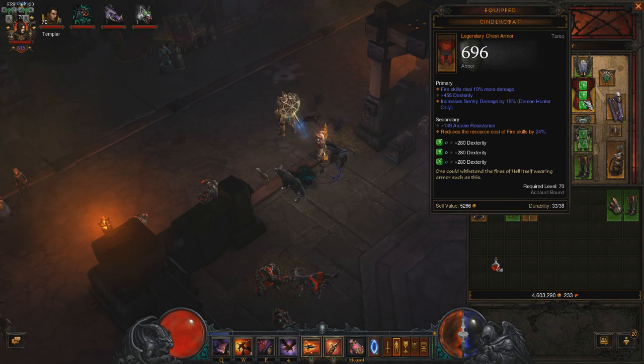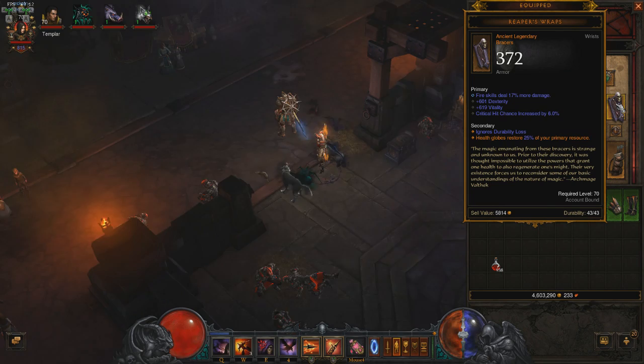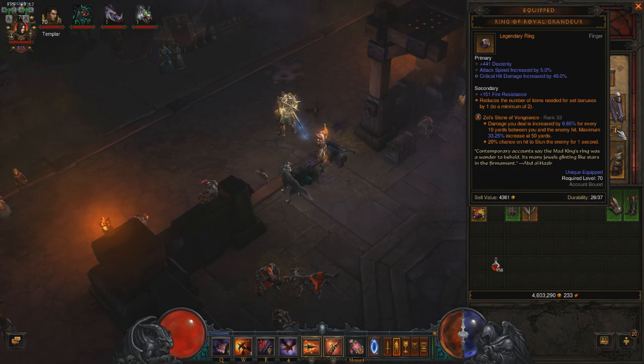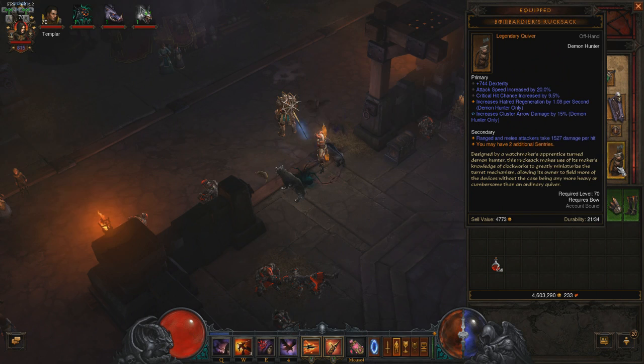Our best-in-slot necklace is a Hellfire Amulet with Elemental Damage or Dex, Crit Chance, Crit Hit Damage, and a socket. For our wrists, we want Reaper's Wraps with High Elemental Damage, Dex, Vitality, Crit Chance, and High Resource Cost Reduction. We want a Stone of Jordan ring or a Compass Rose with Crit Hit Damage or Crit Chance — whichever you need more. For solo, switch the Stone of Jordan out for Unity. For the offhand, we want a Bombardier's Rucksack with Dex, Crit Chance, High Attack Speed, Hatred Regeneration or Resource Cost Reduction, and Cluster Arrow Damage.